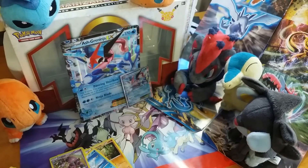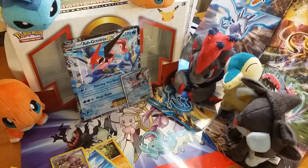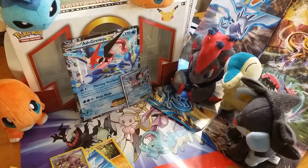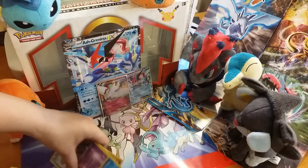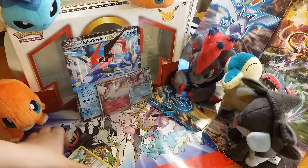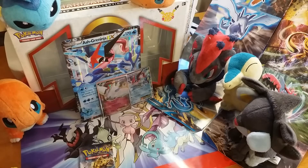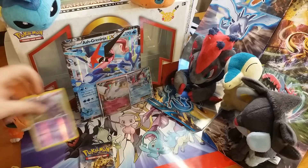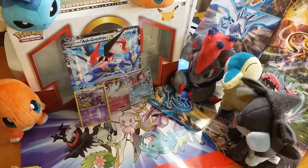Greninja has the lead as my dog is excited — she's trying to get me to take her for a walk. So we did get one good card thus far; it's actually one I didn't even have. Drapion's are weird too — I didn't even have the reverse holo Drapion; I have the other Drapion, but not this one.